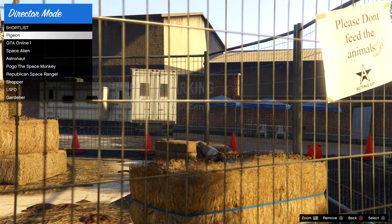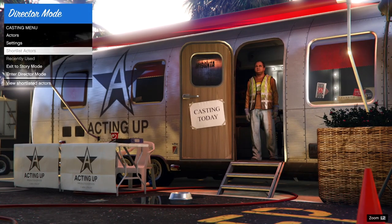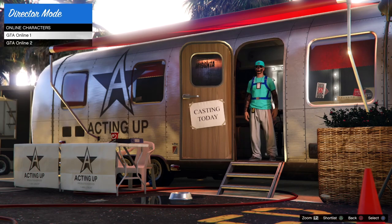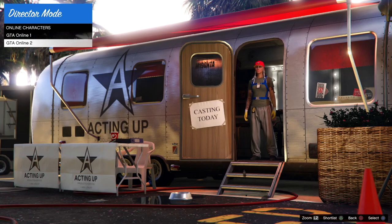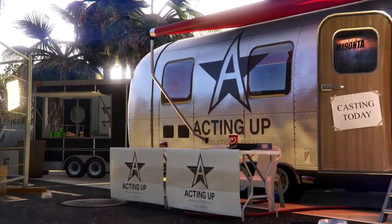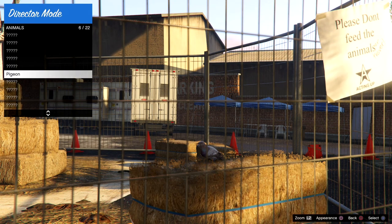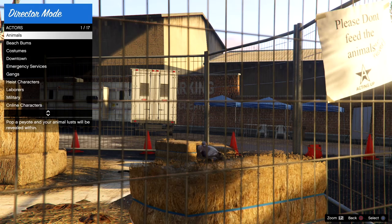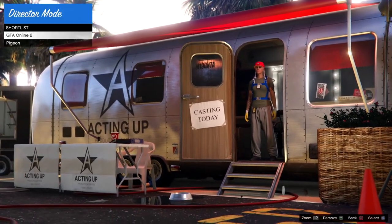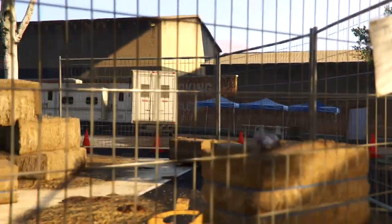In director mode, set up the shortlist. Remove everything from your shortlist first. Then go to actors, set your second online character — the one you don't want the bag on — by pressing triangle to shortlist them. Then go to animals and shortlist a bird. Press circle to go back, head to the shortlist again — the bird should have duped there. Hold up on the left stick and you should start scrolling back and forth between the online character and the pigeon.